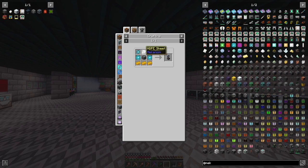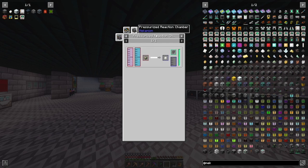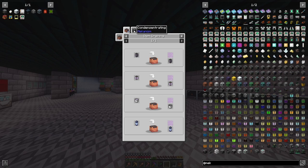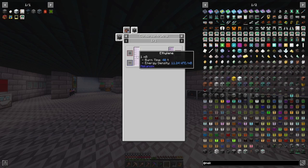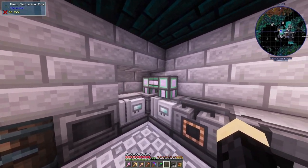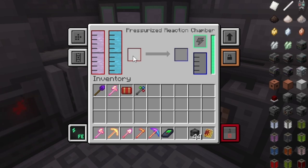I'll dive into how I made some of the stuff here. There's the HDPE sheet, which requires HDPE pellets. To get HDPE pellets, you need another pressurized reaction chamber with liquid ethylene and oxygen. Here's the liquid ethylene coming out and going in — so these are making the HDPE pellets you need to make the HDPE sheets.